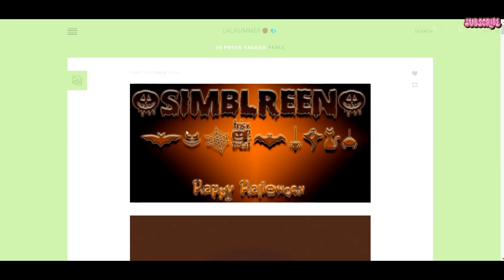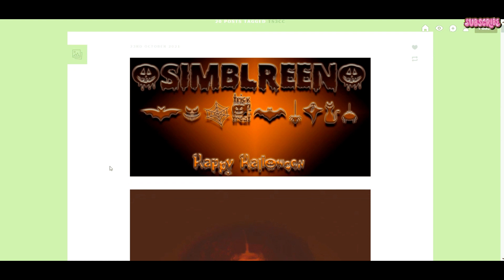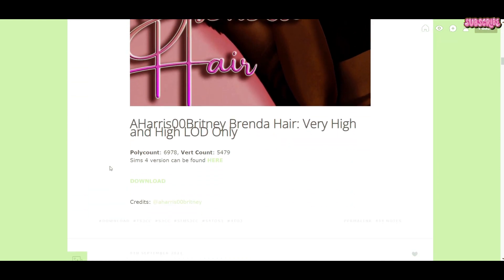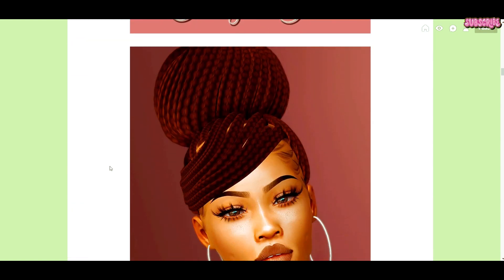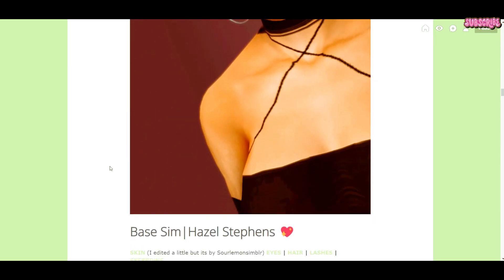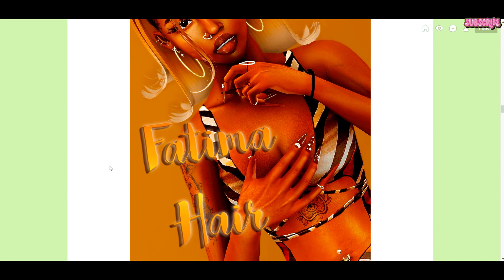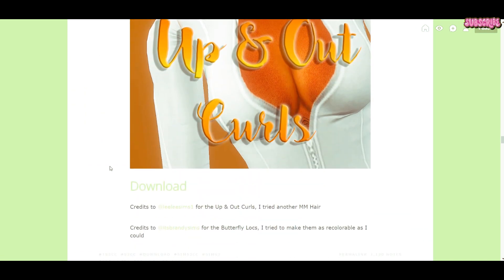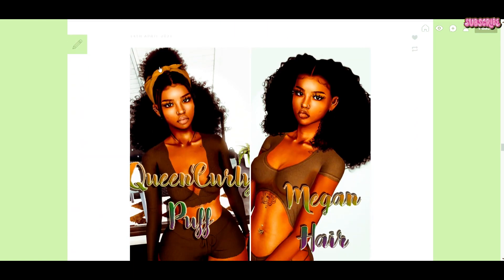So you can go down here and go to the TS3CC, which is the Sims 3 CC, so you can see all the new hairstyles. Lala Simmer is where you can get some really cute hairs. See this braid? Fire. Fire is all hell. I think Lala Simmer is who does that half up, half down puff that I always use — yes, this. This is from Lala Simmer. I don't really use a bandana, I keep forgetting that I can. But yeah, this is the one that I have on Joanna C. So this is where I got it from — Lala Simmer.